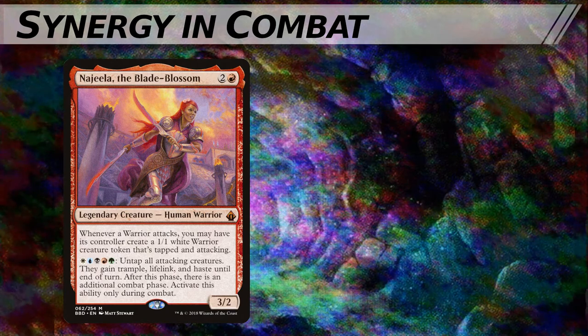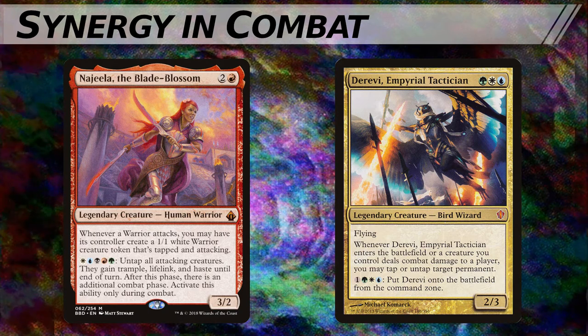Najeela forms powerful A plus B combos with cards like Derevi, Imperial Tactician — a legendary creature bird wizard, a 2/3 with flying for green, white, blue. Whenever Derevi enters the battlefield, or a creature you control deals combat damage to a player, you may tap or untap target permanent. Derevi also has an activated ability for one green, white, blue to put Derevi onto the battlefield from the command zone. In this case, Najeela does not plan to have Derevi in the command zone. Instead, by connecting with your warriors and untapping your lands or artifacts, you can activate Najeela again and continue going on with infinite combat steps to win the game.